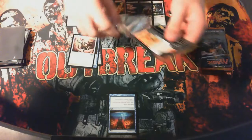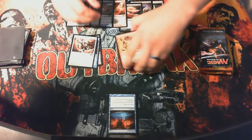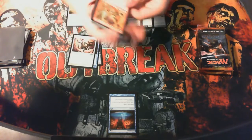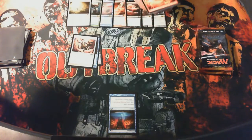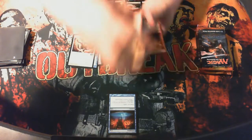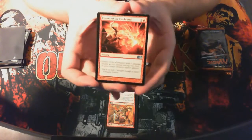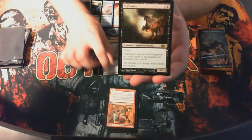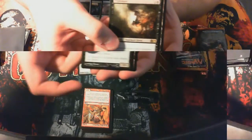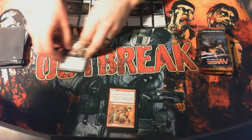Next pack — I'm hoping for something decent because my rare pulls otherwise were not very good. Flames of the Firebrand — nice. Shimmering Grotto. Staff of the Mind Magus. And a Nightmare — cool, I don't have a Nightmare, it's pretty nice.